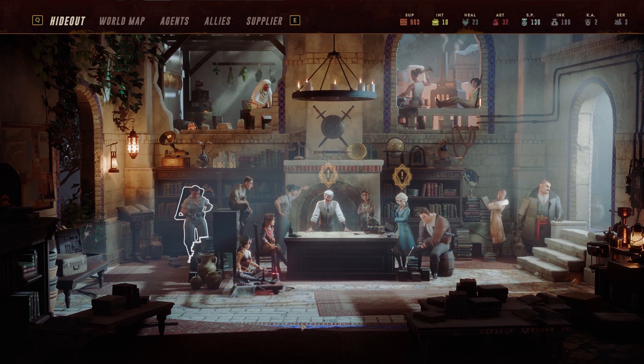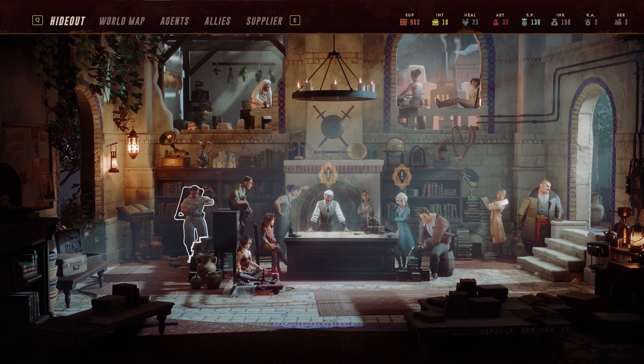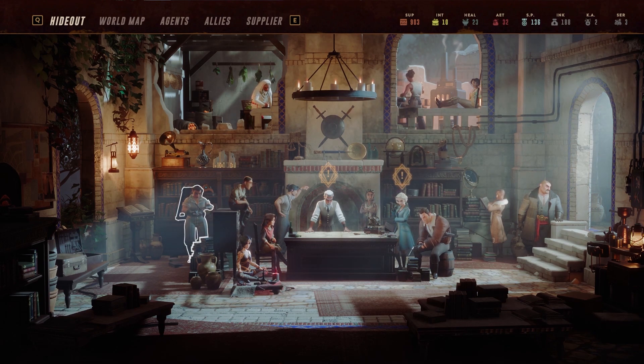Your hideout is the central hub for all strategic operations for your agents in the Lamplighter's League, and is critically important for upgrading your agents' abilities, unlocking new ones, and supplying them with equipment they can use in the field. Mastering the basics of your hideout is the deciding factor between complete victory or utter doomsday.